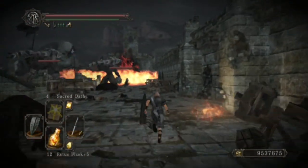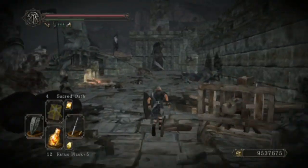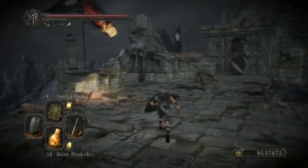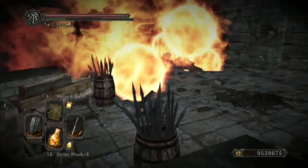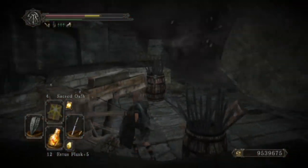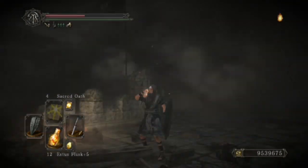You can just run past all of the enemies, trigger the giant head to start rolling, and then kill all of the giants with the head. You will get hit by the flames if you're standing here, but it won't be able to kill you, which is good.